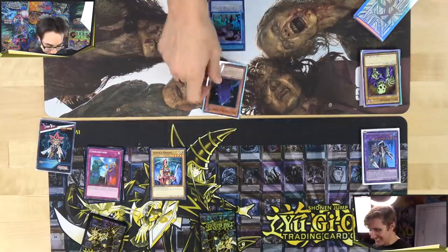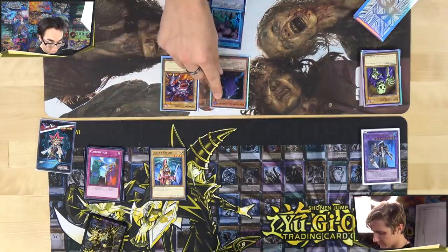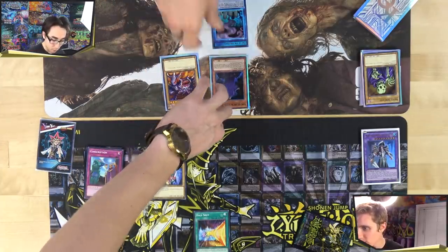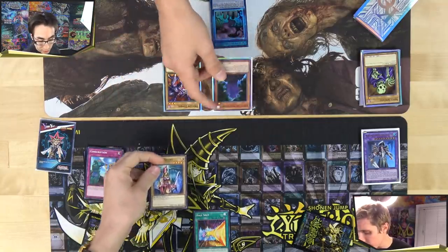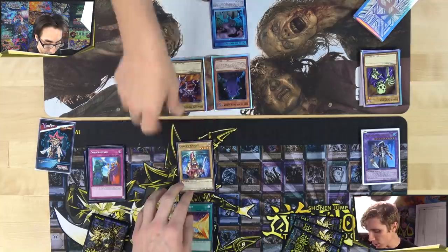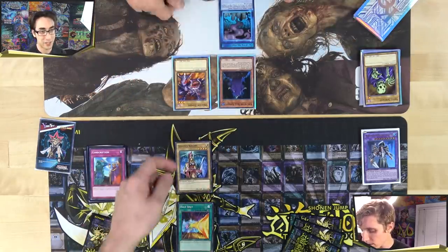Alex draws Dragon Zombie and plays it, noting that Mitch took 2000 damage from the King. Alex attacks and Mitch activates Half Shut. They work through the math — the King of Skull Servants is a 3000 attack monster, so halved to 1500. Alex calculates he would take 750 minus the 3000 difference, concluding the correct play is to half-shut Alex's monster so Mitch lives with minimal damage.